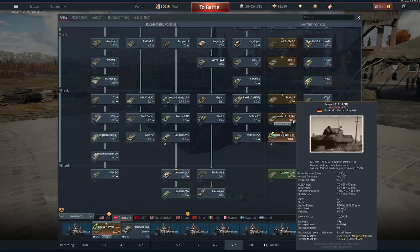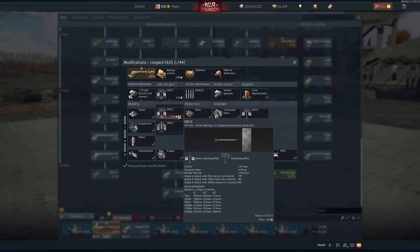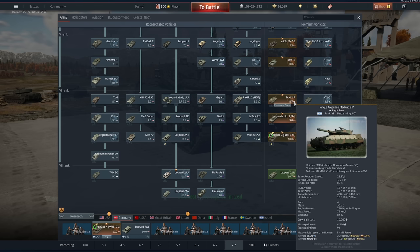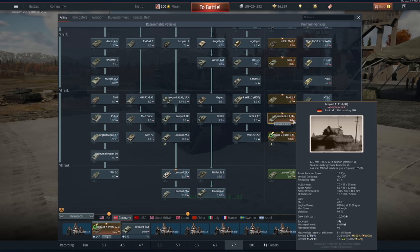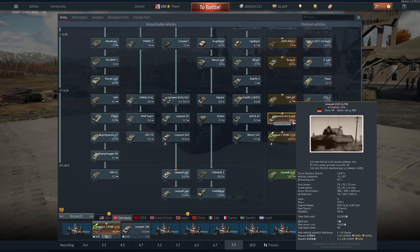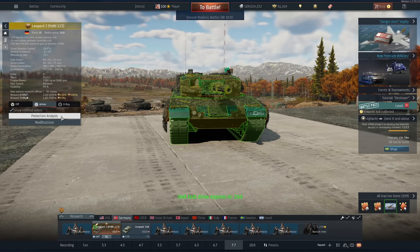The 2A4 is a better tank than the L44, but the L44 doesn't face 11.0 enemies - at 9.0 it's fantastic. It gets the same thermals and a slightly lesser round, but less difficult tanks to deal with - the DM13. The Leo A1A1 L44 is the best buy. You've also got the TAM 2IP to help you grind. I wouldn't buy the 2A4 - it's very expensive for what it is. If you're thinking about grinding the German tech tree, the L44 has the same reward modifier, faces less scary enemies, and does better at its battle rating.